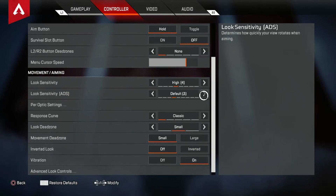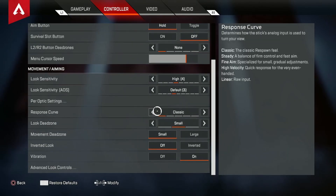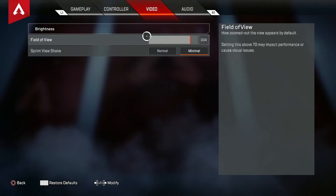I do believe these are probably one of the easiest settings to use in general, so if you haven't used these slow settings yet, I would give them a shot — they're really effective. I've been dropping a lot more 4Ks and having a lot bigger games, so I believe these are much better settings than what I had. I still play on the classic response curve and small look dead zones, and I don't play on ALCs.